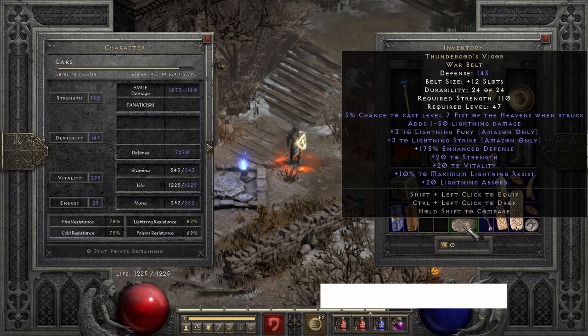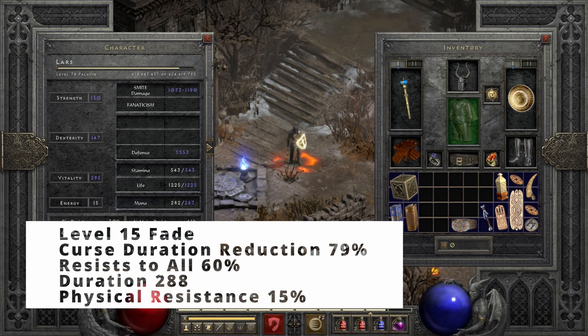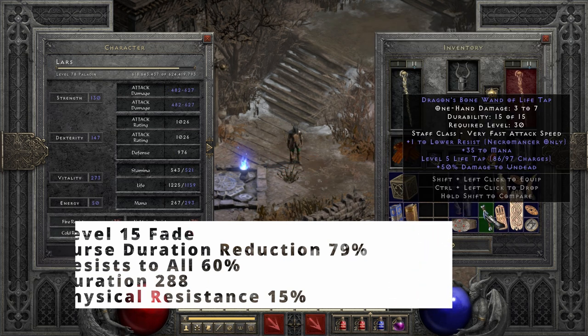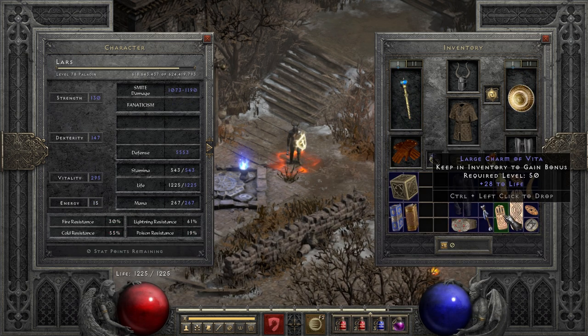Then we have T-God's Vigor for a Mephisto swap, since it gives more resists, and then the Treachery for the fade proc. A lifetap wand just in case I don't proc lifetap. And then Nod's Puzzler for random teleporting around.